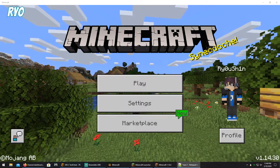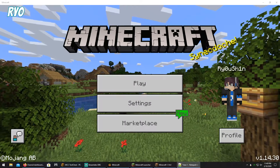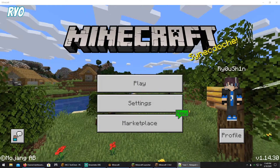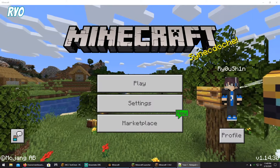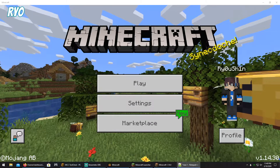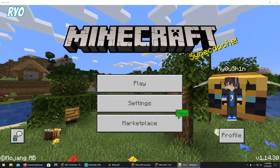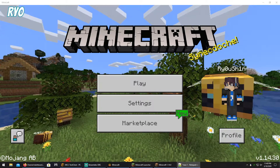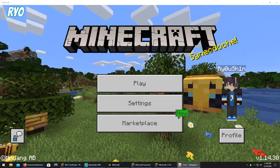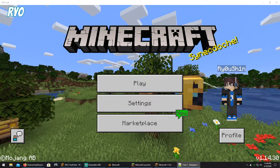Any slime balls you have will vanish. But if you convert them to slime blocks, you keep them. Any scoots or turtle helmets will vanish. I've tried different Minecraft Java versions — the latest Java version, I think, is 1.15.2. I'm not sure why they vanish, probably due to different coding since Minecraft Bedrock is written in C and Java is obviously Java. These are the things I've noticed right off the bat once I loaded into my world once converted to Java.